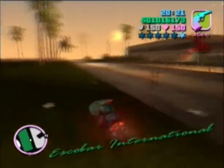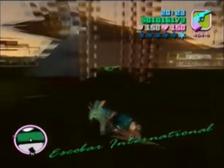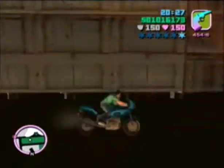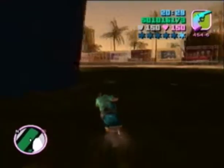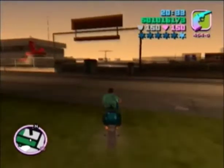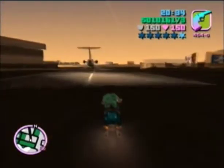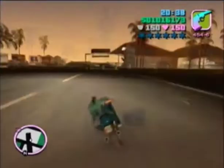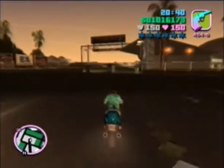Okay, so here's the next one. This one's actually very, very easy to find. It's at the Escobar International Airport, and it's actually that sign right there. I think we need to land on the roof, so we'll have to go on the airport grounds right over here, probably about right here to this airplane. Let's try it.